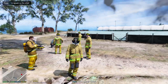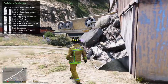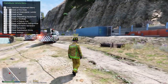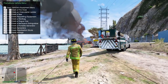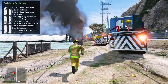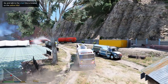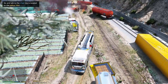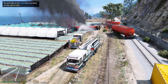You got it, chief. First thing we got to do is get the fire out. Second thing we have to do is get the person out of that locomotive. Third thing we got to do is stop the fuel from leaking — so this is going to be very crazy. Let's establish water supply and get the tanker ready. We're going to be getting tower ladder 4 into position. We have the tanker ready with the drop tank.